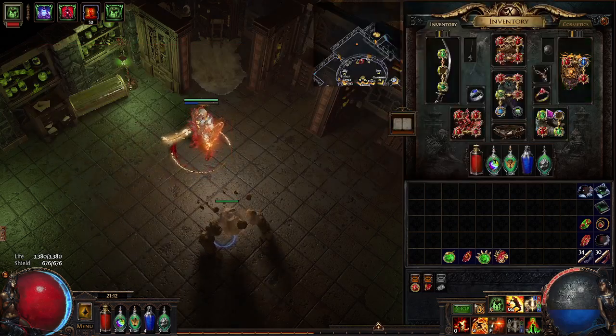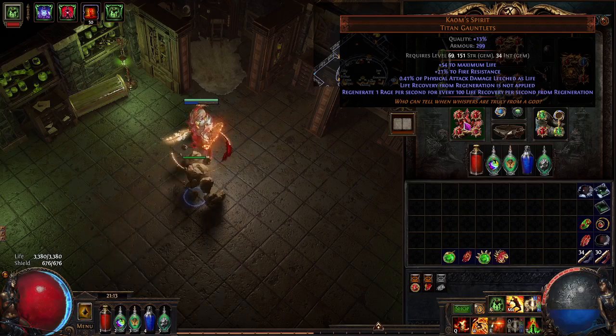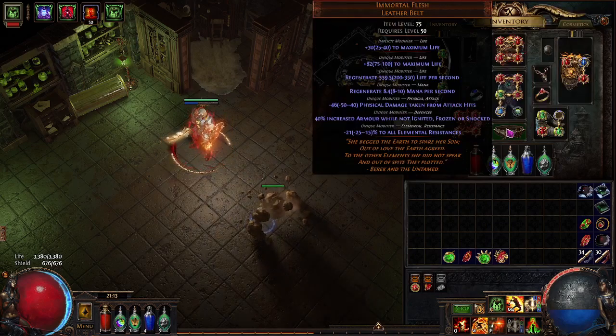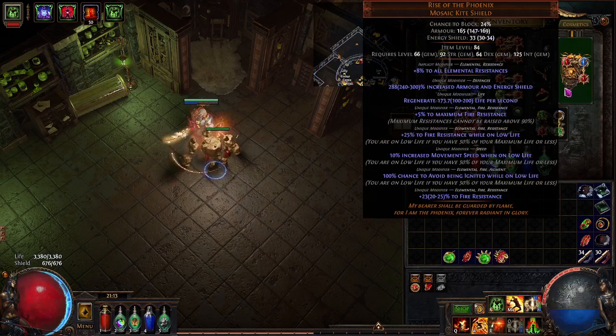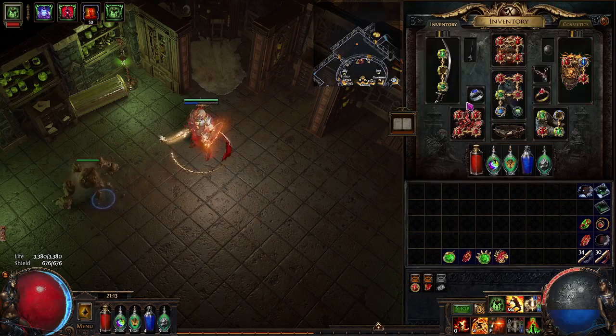To explain my shield and my belt, I have to explain the gloves. I'm using Comb Spirit, which gives you Rage Regeneration for every 100 life recovery you have per second. As you can see, I'm sitting here with 50 Rage. Because I have Immortal Flesh, I get 339.5 life per second from this. In addition to Rise of the Phoenix, which has another 173 going up to 200, which is really nice. So these two give me a ton of life regeneration that I'm making use of.